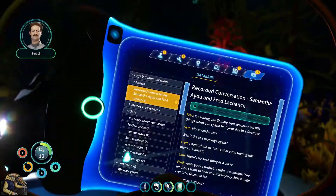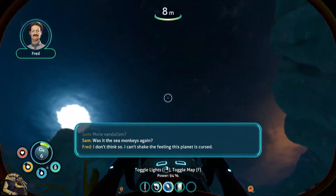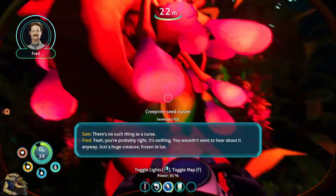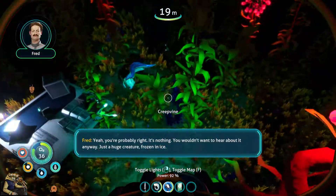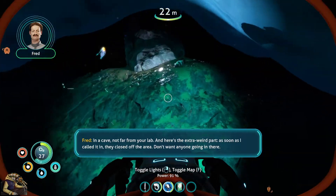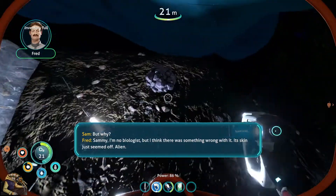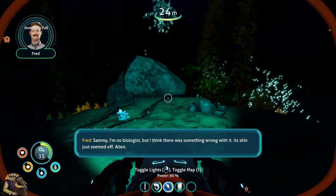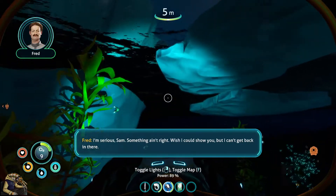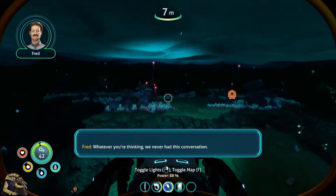PDA message: 'I'm telling you Sammy, you see some weird things when you spend half your day in a sea truck. More vandalism - was it the sea monkeys again? I don't think so. I can't shake the feeling this planet is cursed.' 'There's no such thing as a curse.' 'Yeah, you're probably right. Just a huge creature frozen in ice.' 'What? Where?' 'In a cave not far from your lab. As soon as I called it in they closed off the area.' 'I don't want anyone going in there, but why?' 'I'm no biologist but something was wrong with it, its skin just seemed off.' 'An alien on planet 4546B?' 'Something ain't right. I might know how to get back in there.' 'Whatever you're thinking, we never had this conversation.'